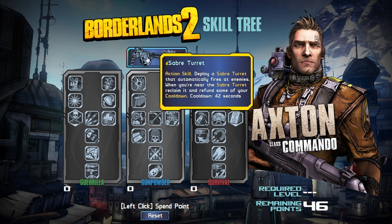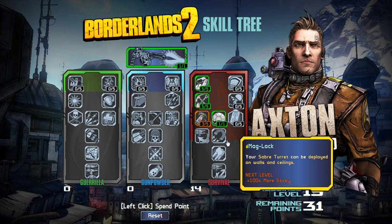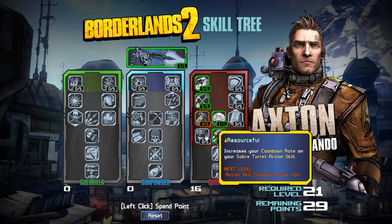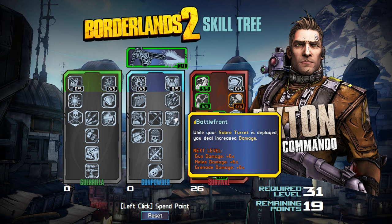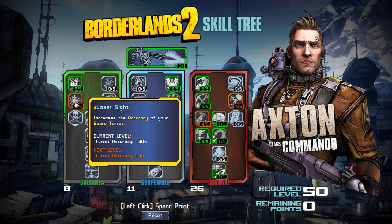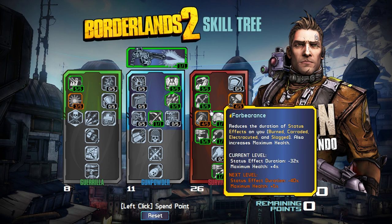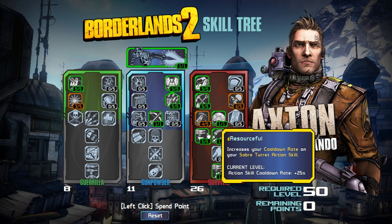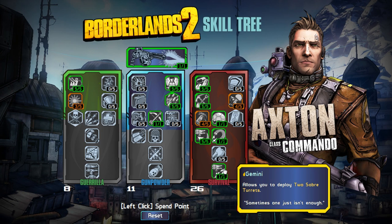Let's do a test now that we've gone through all the trees — can you just really pimp your turret out? We can see we'd grab Maglock, the cooldown reduction, Gemini — with 19 points remaining it's tight, we'd miss some things by just a little bit. But with a survival class mod that adds points to some skills, if we gain three more points we could get Longbow, Phalanx Shield, Maglock, Scorched Earth, turret cooldown, and deploy two turrets. That may be an interesting full-on turret build.